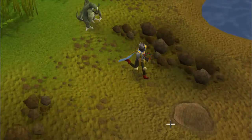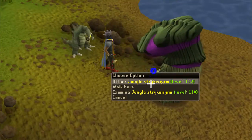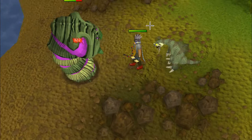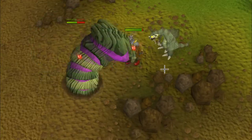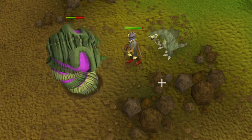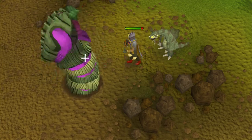After you get here you're going to see these mounds, and you want to investigate them. Once you do, a big Jungle Strike Worm will jump up. Yes, I've just been poisoned — they don't hit very often, but when they do it's not very high, mostly sevens, eights, and nines.